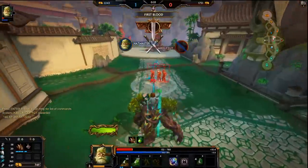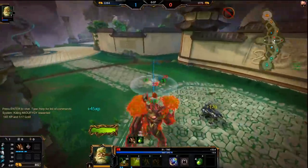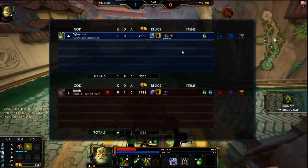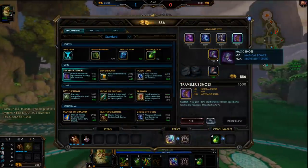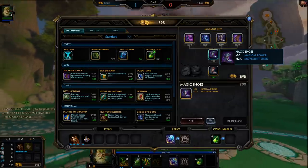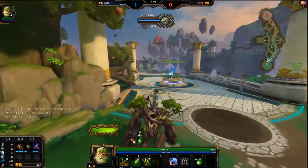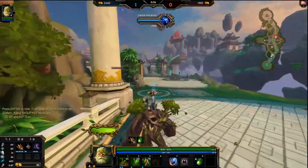First blood goes to Savas. Here's the thing about Savas though — if you get first blood, you want to back immediately. You cannot take red buff before your opponent comes there. I do like to go Tier 2 boots, or boots before finishing Bancrofts, but it depends on who I'm against and how I feel that day.